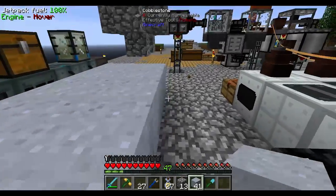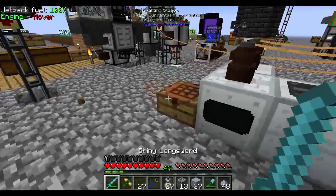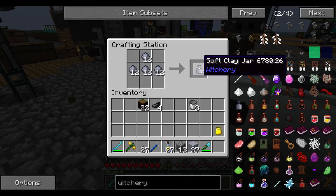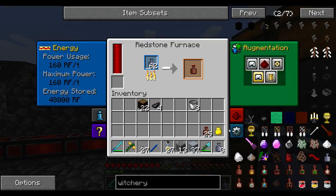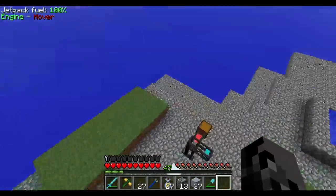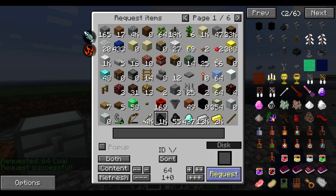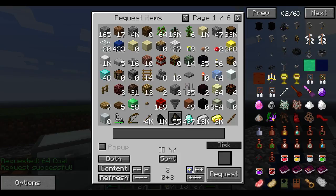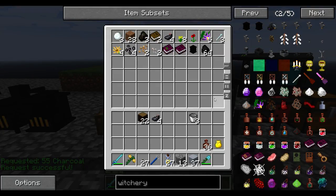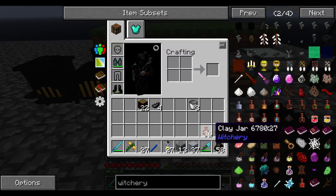I'll make a couple more while I'm here, because I know you go through quite a bit of these clay jars. I want an even amount. So that's something. Probably coal, because now I have an overabundance of coal. And actually, give me the rest of that as well. So I'll use the rest of the charcoal up. Alright, so now I got clay jars.